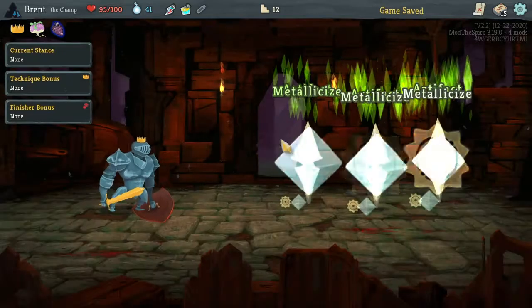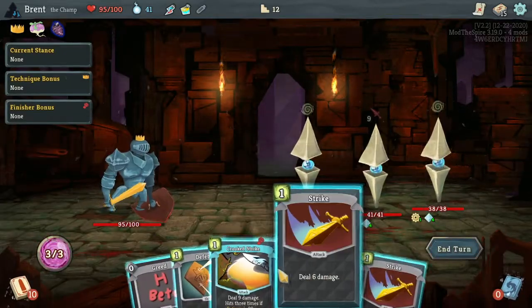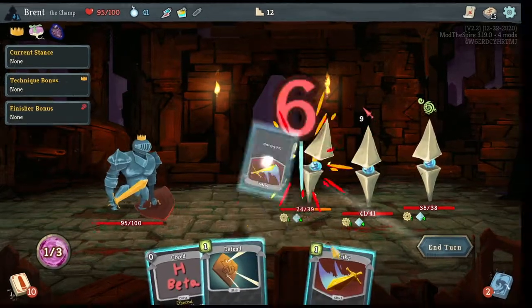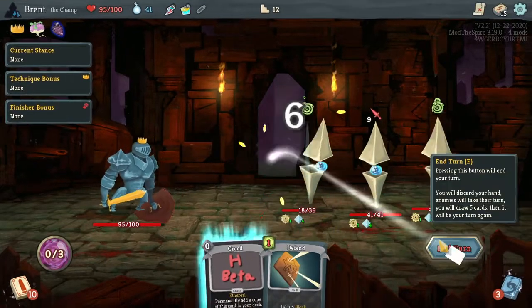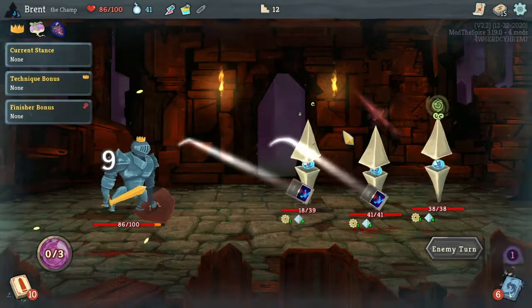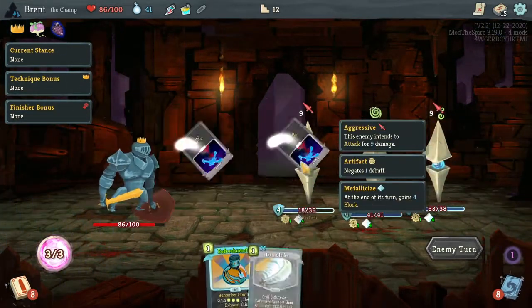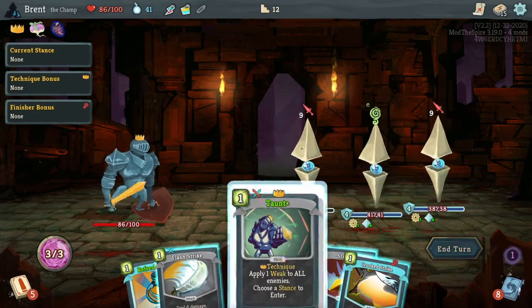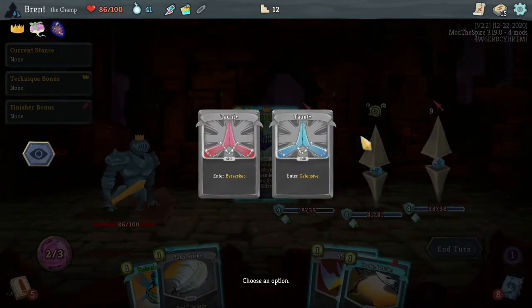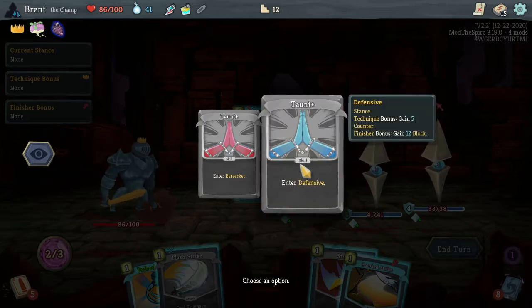Thought about it - wish I'd have taken it. I guess that's the fault of the matter. I think I'm going to open pretty heavy into striking on him. They have metallicized which is going to be very annoying, so some opening damage here is pretty good. All that's gone - do I want the draw, don't I? Yeah, and the defense.